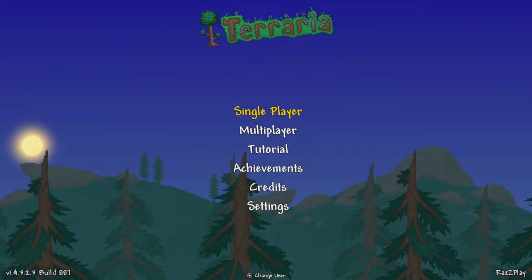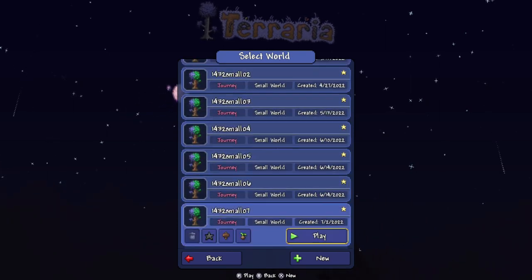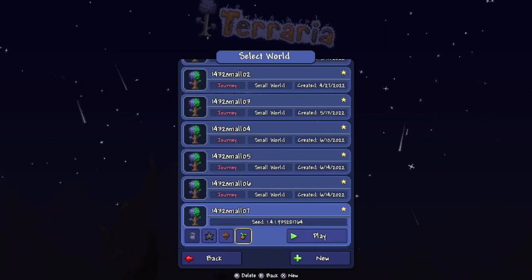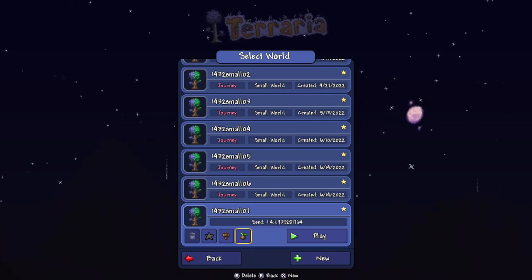Now let's show you how to create the world. We have single player and RazPlay, and right here is your seed. We're going to load everything up and show you how to make it — there's the number. It'll be down in the description below, and remember, this only works for mobile and Switch.